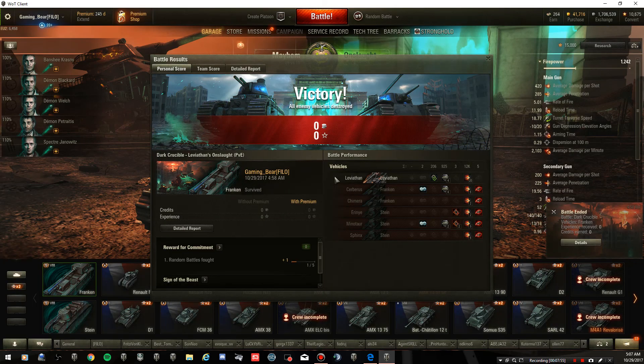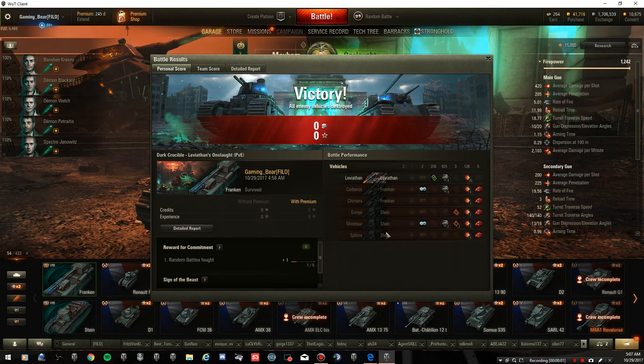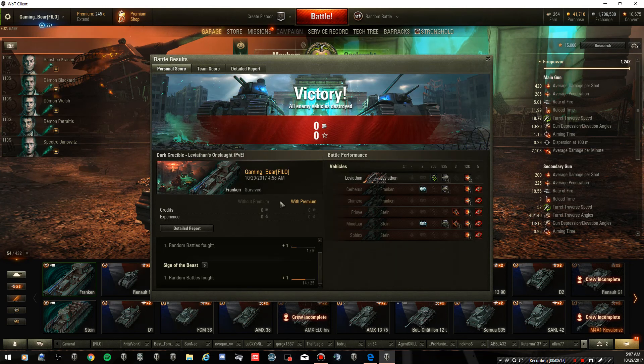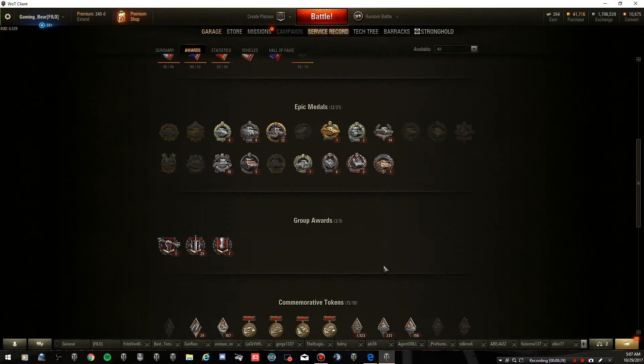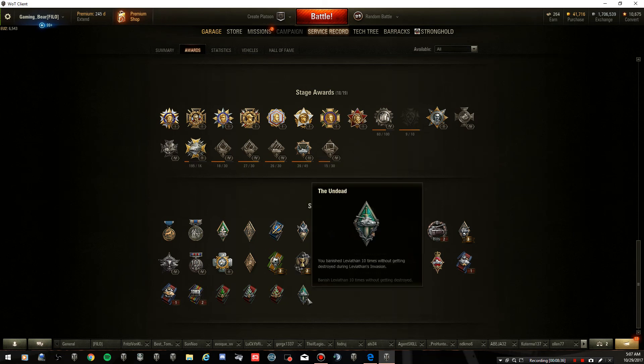Let's have a look — so that's sort of how I deal with these. I think we got the kill shot... not quite, someone else did. That's fine, we still gained an additional one. 67 shots — not bad. Let's have a look at the service record, see what we're running at the moment. We've already been awarded the undead for killing it — banishing him 10 times. I'm in the process of working towards the 25 times of doing this. So I've got the undead, which is nice. At least that's something.